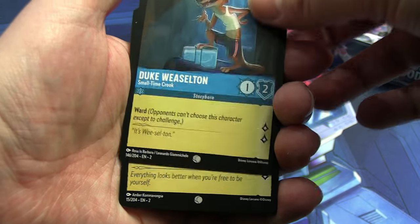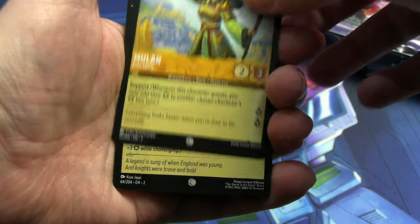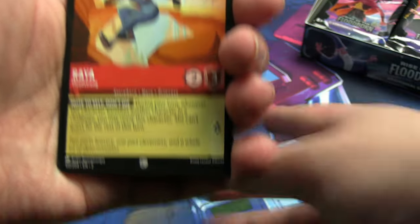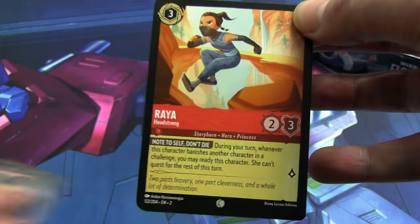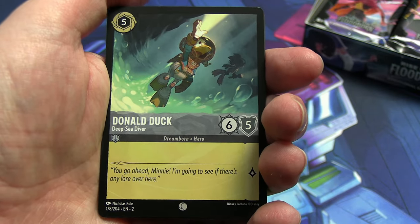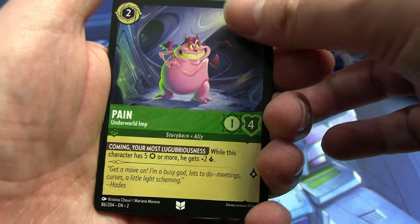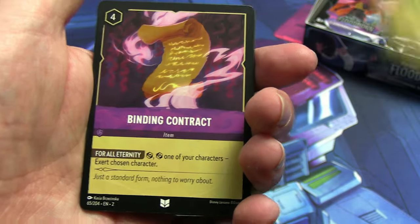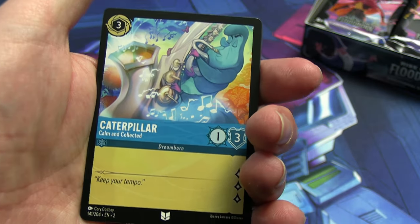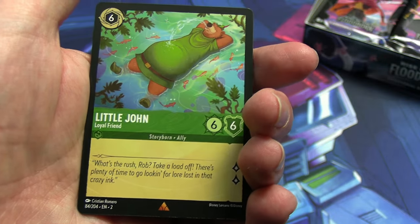We'll start with an Enchantress, followed by a Duke Weaselton, followed by a version of Mulan I don't think we got last time. Legend of the Sword of the Stone — I needed one more of those, so I'm putting that in my want pile. Rhea, we saw last time. We've seen this Donald Duck as well. Then our uncommons: Pain the Underworld Imp from Hercules, Binding Contract also from Hercules, and the Caterpillar from Alice in Wonderland.